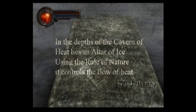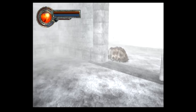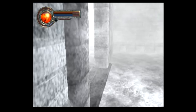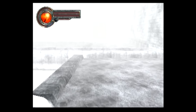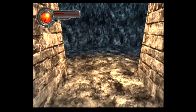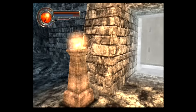In the depths of the Cavern of Heat lies an altar of ice. Using the rule of nature, it controls the flow of heat. It's a lot of proper nouns — but yeah, tablets telling us a general idea of how we want to solve this area. We want to use the rule of nature on the altar of ice to get the flow of heat going again. And yeah, that's the forge.